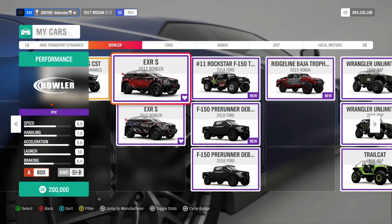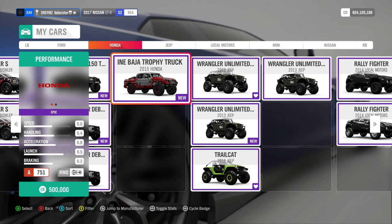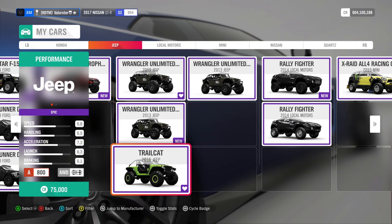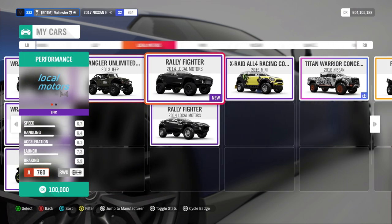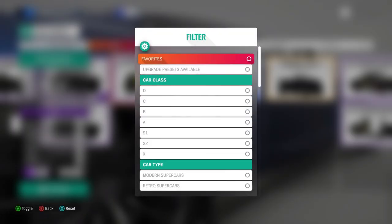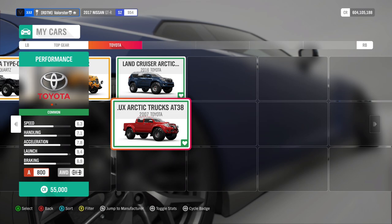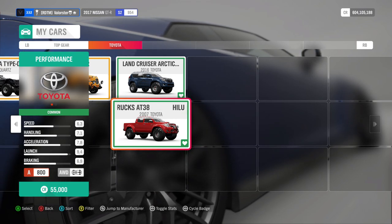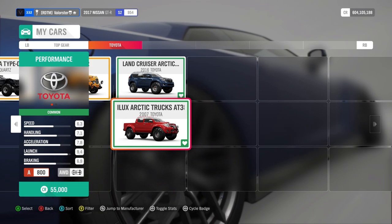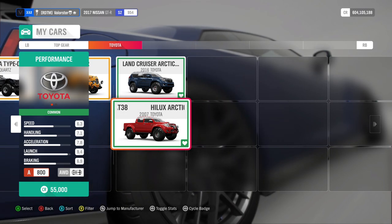The Bowler is always a good car, always recommend that. Then you have the Bowler truck — it's fast but you need to handle it. The Trail Cat is also a very fast car but you need to handle it. The Rally Fighter is an overall good car. I actually recommend this one — I tuned it with the 6.2 liter but didn't like it, so I went back to the stock engine with a turbo on it and it was very fast.